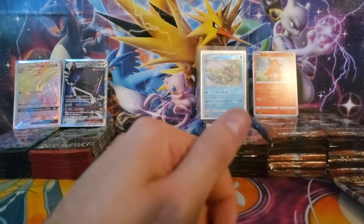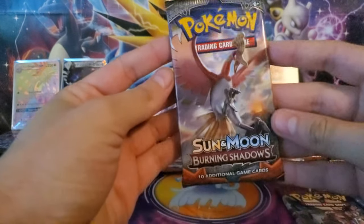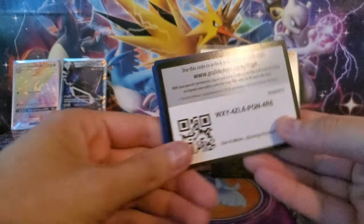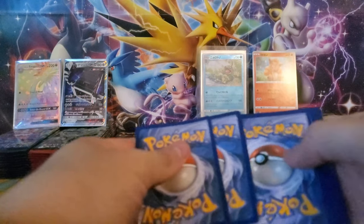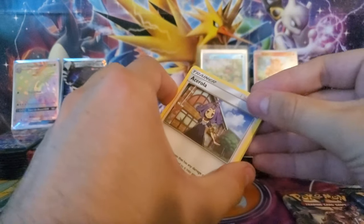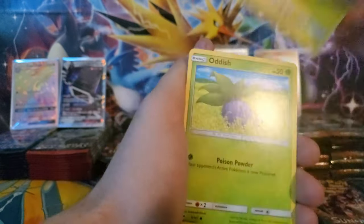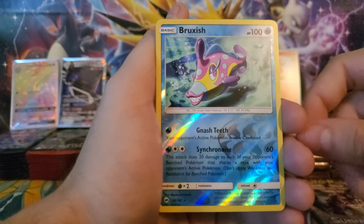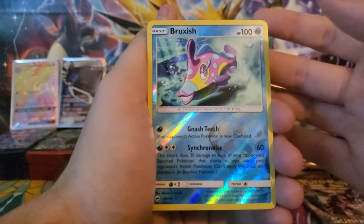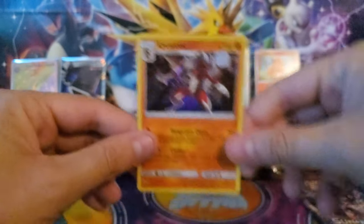I hadn't seen any crazy hits out of Crimson Invasion yet because I haven't messed with it a whole lot. It doesn't seem like too popular of a set because of all the Ultra Beasts. We're gonna jump into our Burning Shadows. If you saw yesterday's video, you know how happy I was about what we pulled in Burning Shadows — and today I feel we're gonna pull something as well. Burning Shadows all day every day. We have the Acerola, a Wobbuffet, Charmeleon, Noibat, Stuffle, a Mudbrae, Tynamo, Oddish. The Reverse is a Baruxish — I don't like that fish, why does it have such sharp teeth? And we end with a Lycanroc Holographic. We did get a hit, but nothing too crazy.